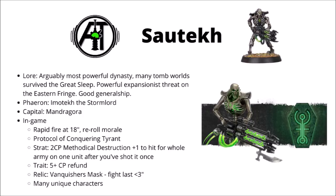Their command protocol is the Conquering Tyrant — that's plus 3 inches to Aura abilities, and you also get to fall back and shoot, which could be useful if any of your units are getting tied up in the midfield. Their stratagem Methodical Destruction for 2 command points is one of the better reasons to play them — you just have a Sautekh unit declare any shooting at all at one enemy unit, and then for the rest of the phase you get +1 to hit in the shooting phase for the entire army, meaning you can really focus powerful guns at a big scary unit you want deleted. Their warlord trait is the 5+ command point refunding one, which I'd certainly be tempted to use.